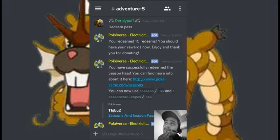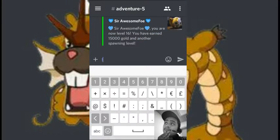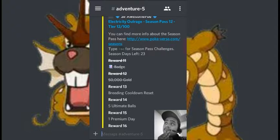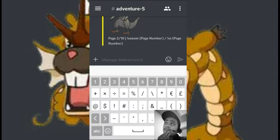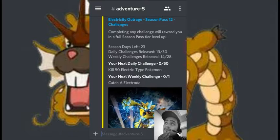Now that we have the pass, we can use the Season Show (SS) and Season Challenge (SC) commands. Let's do SS first — it shows the next tier and crosses out things we've already completed. The next reward is a breeding cooldown. Now let's do SC to see the season challenge: we have to catch an Electrode and kill 50 electro-types.